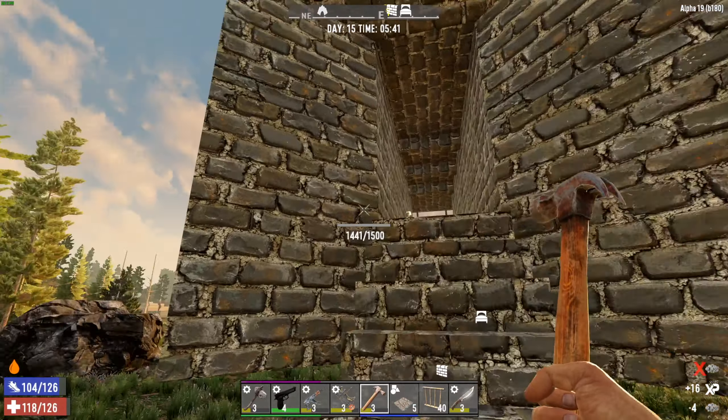Oh my god, it looks like a huge... can you make any more cobblestone? We do not have much in the way of rocks. Oh wait, here we go. Let's do about that much. I need to make some more flagstone too.